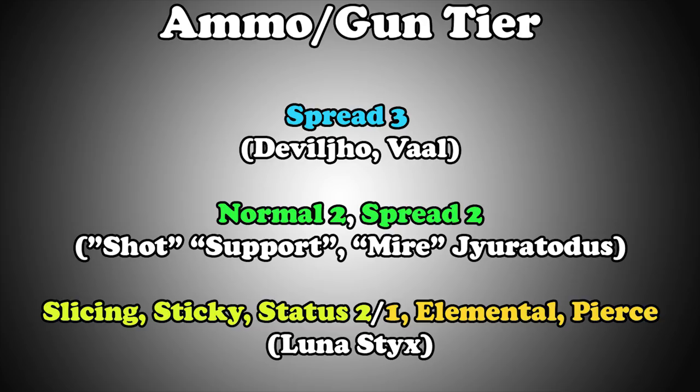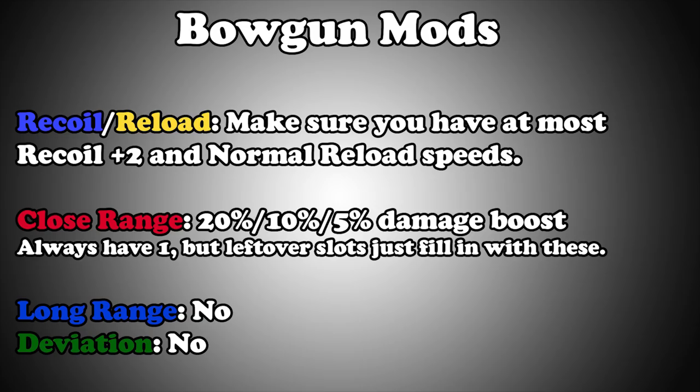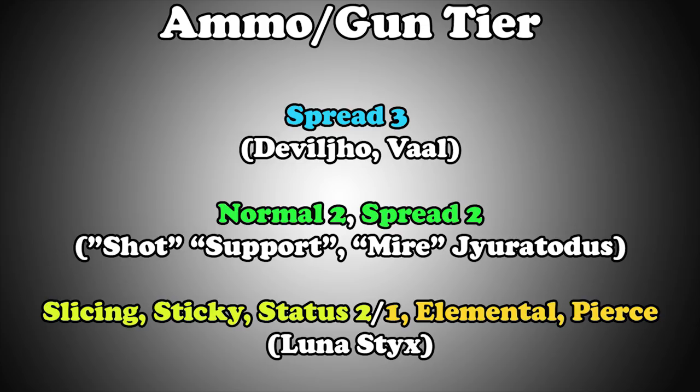Spread 2 is just the safe option for Spread 3 — you sacrifice some damage to gain normal reload and Sleep 2 shots. The only downside is that it doesn't really have dragon shots. For Pierce and Elemental, each of these ammos does have its uses. Nergigante can be pierced, and Vaal, Diablos, and Kulve can be dealt with effectively with Elemental. However, outside those matchups, they're not really useful. Make sure you're only using one primary ammo — don't build for anything that has to use both normal and spread, or normal and pierced, or elemental and spread. Just pick one ammo and then have status and slicing as backup.